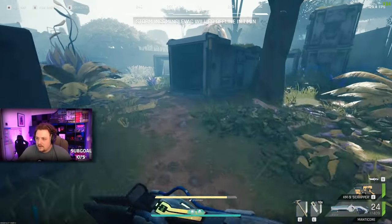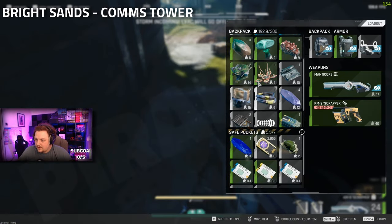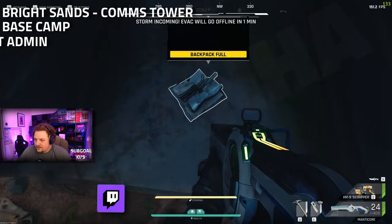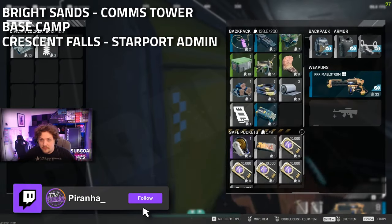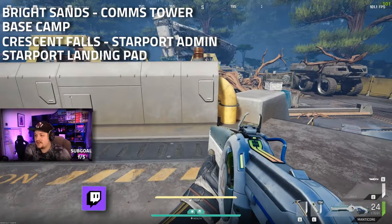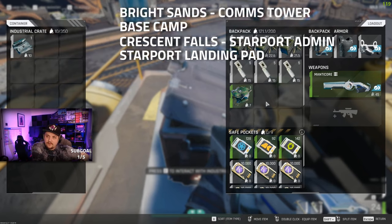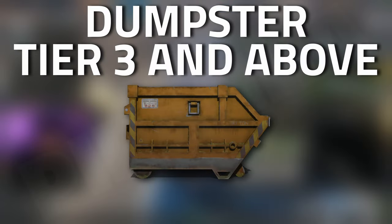Personally, the best locations I had over on Bright Sands was the comms tower and the base camp. And then personally the best location in Crescent Falls that I had was around the Starport Admin as well as a landing pad. These were the most common locations for me in finding them.